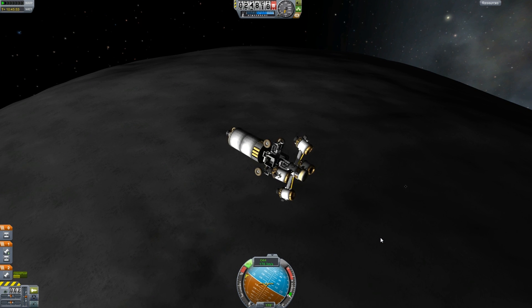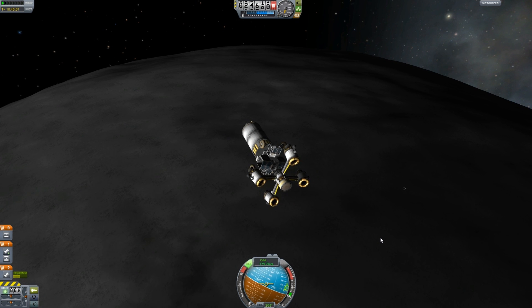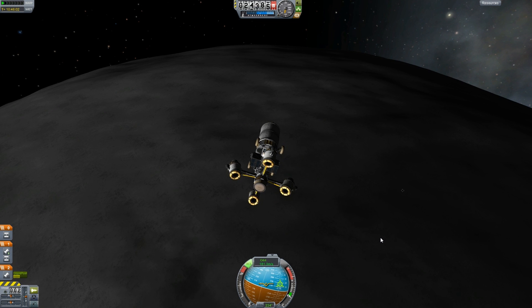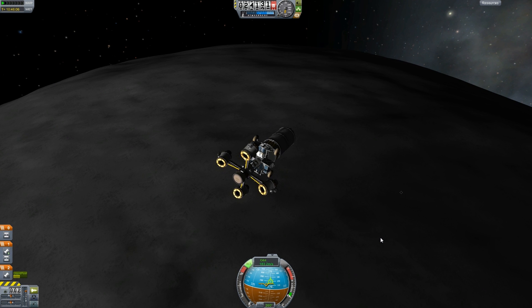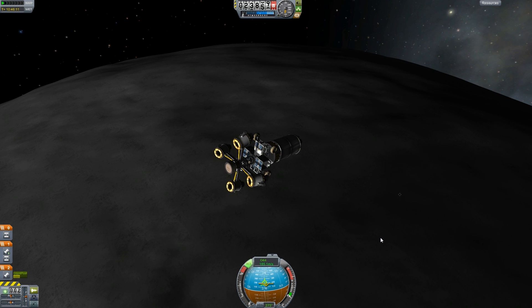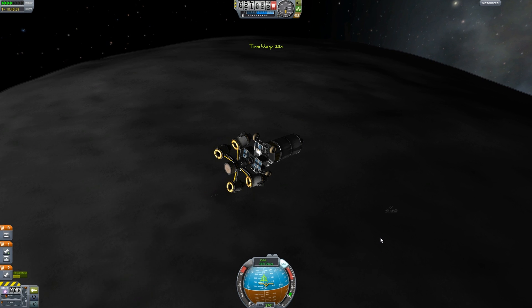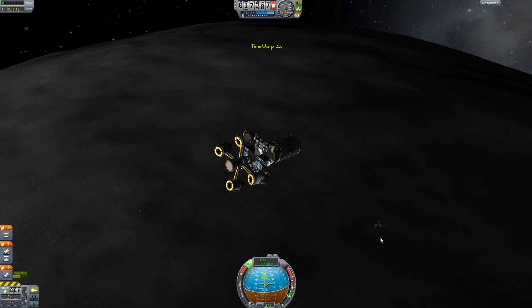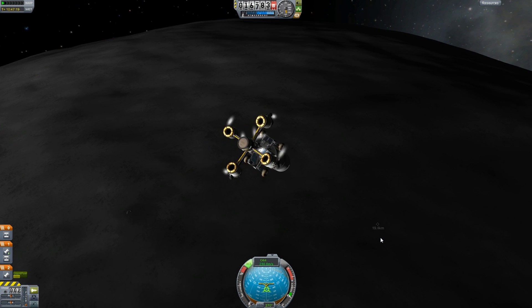Got to get ready to burn retrograde pretty quickly, because in my experience, things come down to the moon base pretty fast, around 400 meters per second, which needs to be killed pretty quickly, as long as you don't want to be litho-breaking, which is not a good idea. Time to accelerate. Probably going to want to be pointing more vertical, probably around 60 degrees, I think.